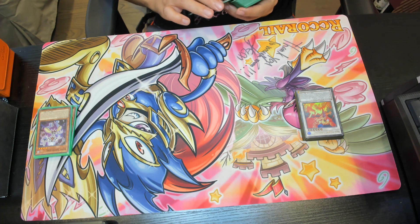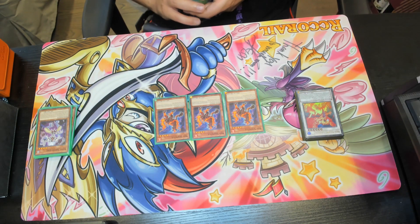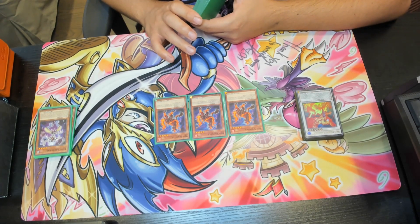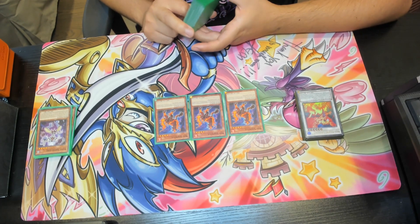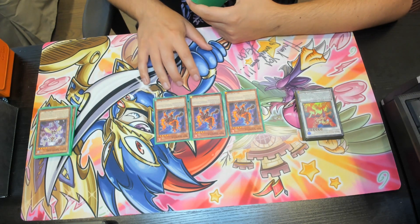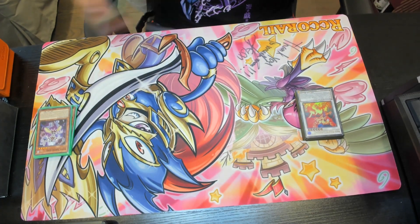This is a card I'm kind of debating on changing out, but for now I'm going with Red Sprinter. When this card is normal or special summoned while you control no other monsters, you can special summon one level 3 or lower fiend tuner from your hand or graveyard. The issue is that your lowest synchro is level 6 and there's no level 7 synchro in this deck, which is unfortunate. It still works out for certain lines of play, but I might swap it for another card from the structure deck.